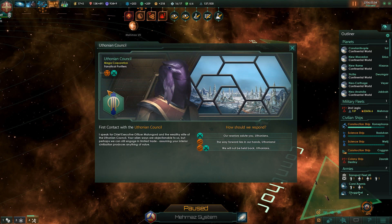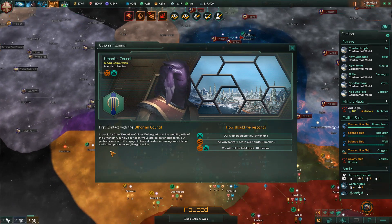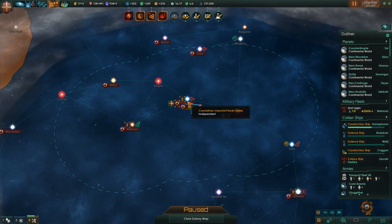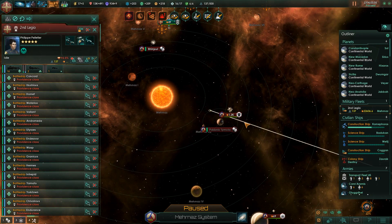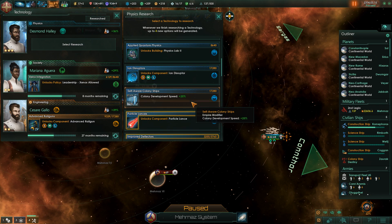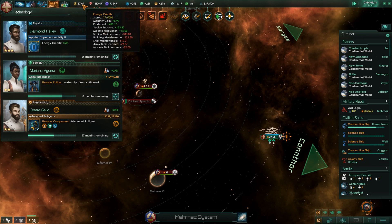We also met with the Ethereum Council — very interesting. There goes our navy. Hello, you mega corporation: ICP Pool Chief Executive Officer Medloon Gold and the wealthy elite of the Ethereum Council. Your alien ways are alien to us but perhaps we can engage in limited trade, assuming your civilization produces anything of value. They should be able to defeat you easily at this point. We need to go and destroy that spaceport, and we've gotten secretized defenses done. Let's go get applied superconductivity, which gives us more energy credits — something we desperately need at this point in the war.